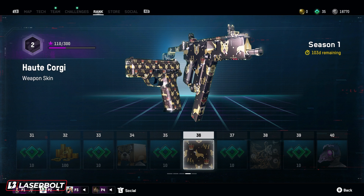For level 36, we're actually getting a very, very cool looking weapon skin. The Hoodie Corgi is actually pretty, pretty dope. I don't know if you guys watch TikTok, but the Corgis in there are pretty awesome. This weapon skin reminds me of the little Corgis running around. I like this skin a lot.